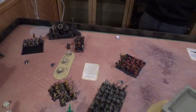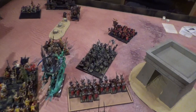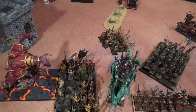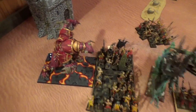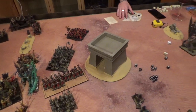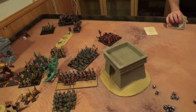Vampire Counts Turn 6. The Zombies failed to charge. In the magic phase the first spell was stopped by my Level 4. Then the remaining Level 1 Necromancer got a miscast — rolled a 3 — and he didn't get sucked into the warp, but did a wound and killed 11 of my own. After calculating points, I won by 100 points initially, but after adding the 400-point difference in Composition scores, the Vampire Counts won by 501 points.